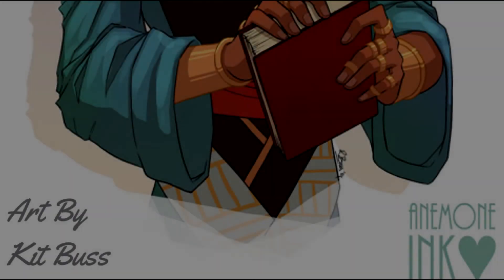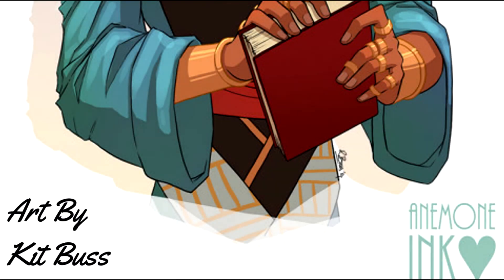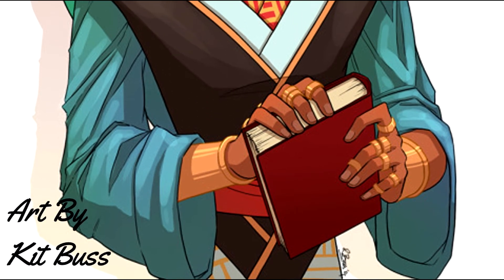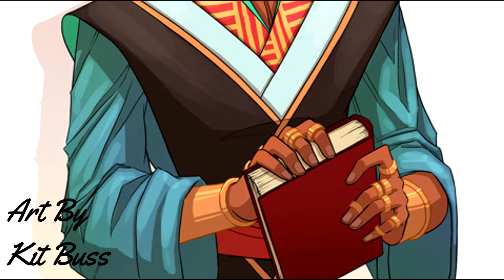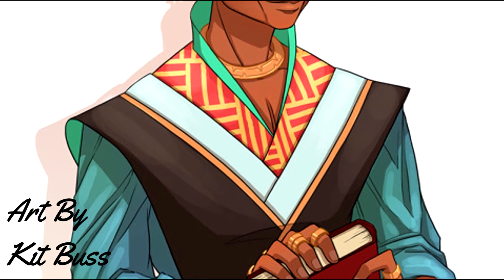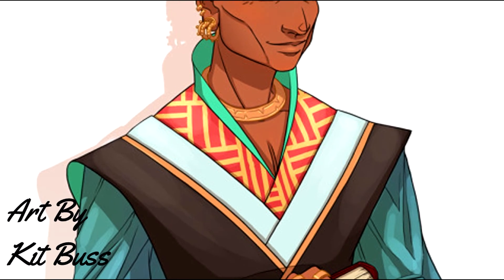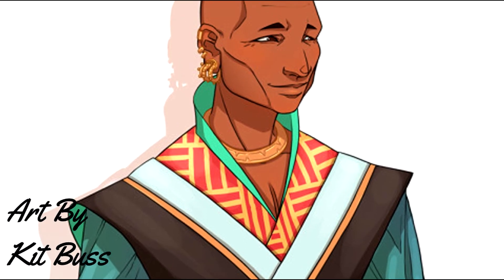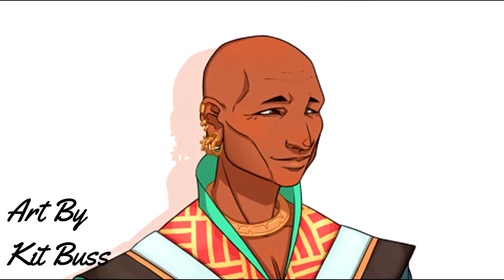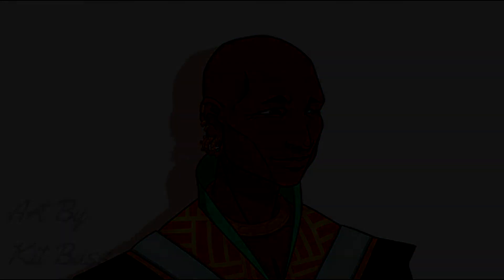End Neutral Investiture does not come from an external source to grant power, but rather is investiture the practitioner already had, repurposed for use in a different way. The easiest illustration is Feruchemy from Scadriel — the Feruchemist stores an aspect and then uses it later when needed. No energy is added from an external source and no energy is taken away; it is merely stored and later used in a different way. Awakening is also End Neutral, even though colour is lost.